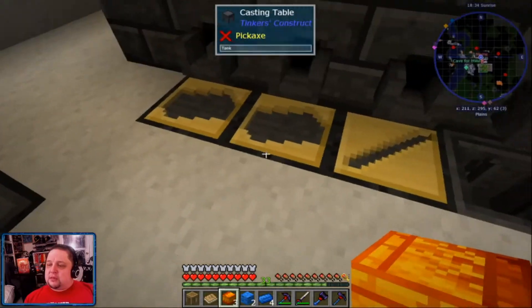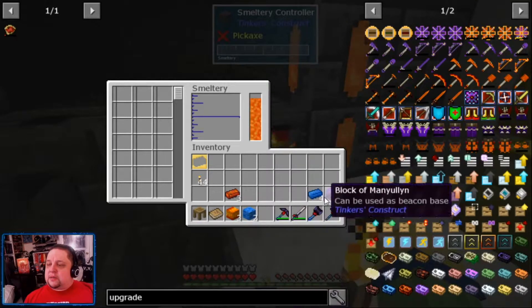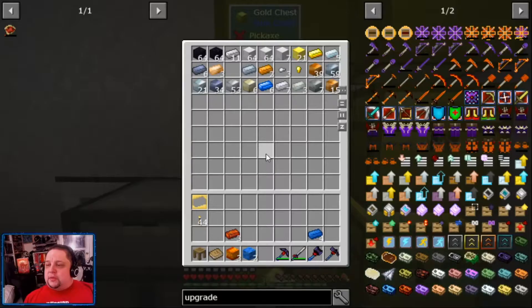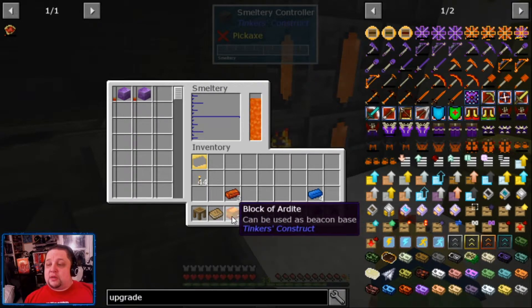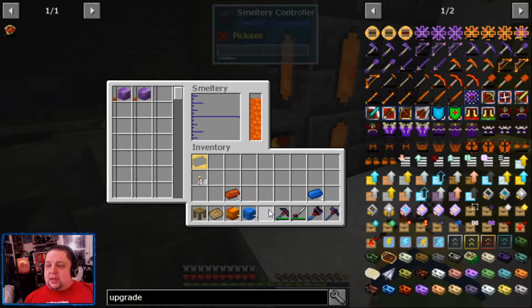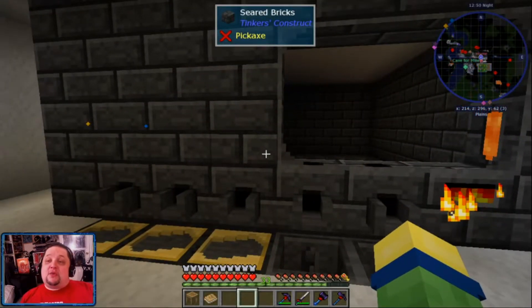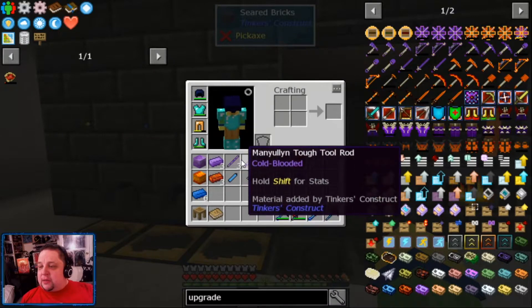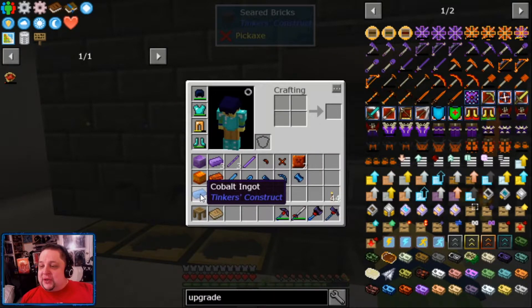Now let's get the tough tool cast, go in here, and throw in the block of manulin. Since this looks like it's going to take a little bit, we're gonna skip ahead and have all the parts done - the manulin parts, the ardite extras, and the cobalt heads. That took a little while, but I'm going to go ahead and get my manulin rods, my ardite extras, and my cobalt heads. As it's all the cobalt I have left, I'll need to do some nether mining to build up my reserves.